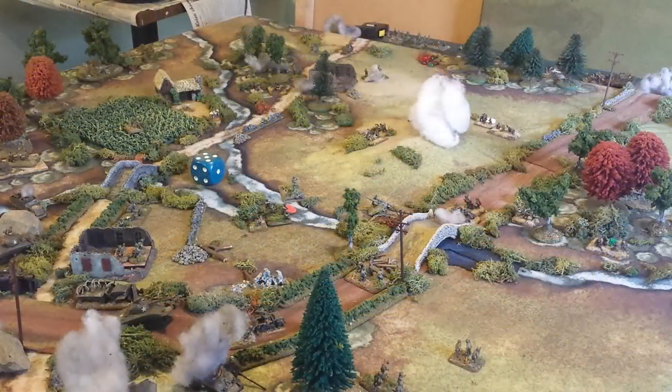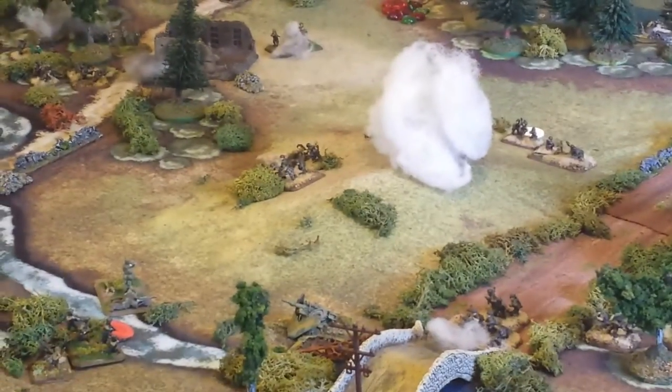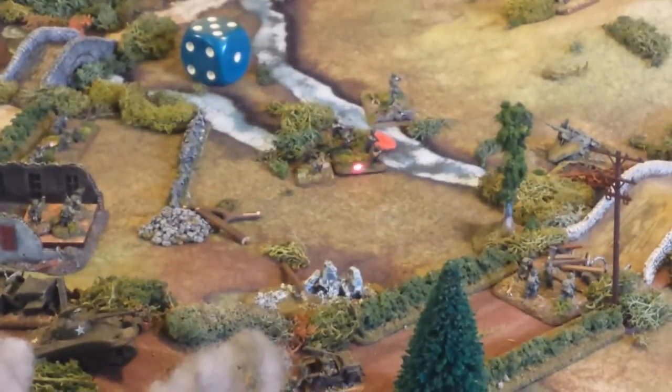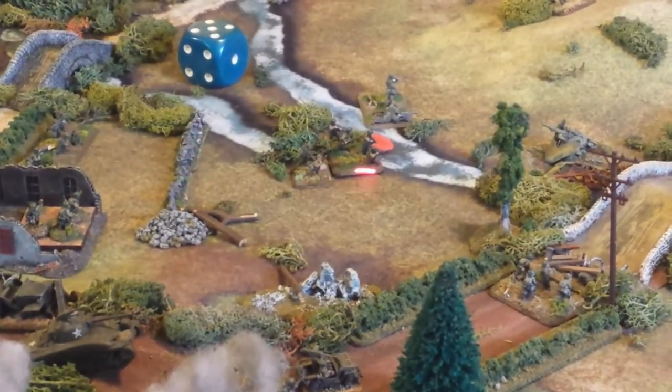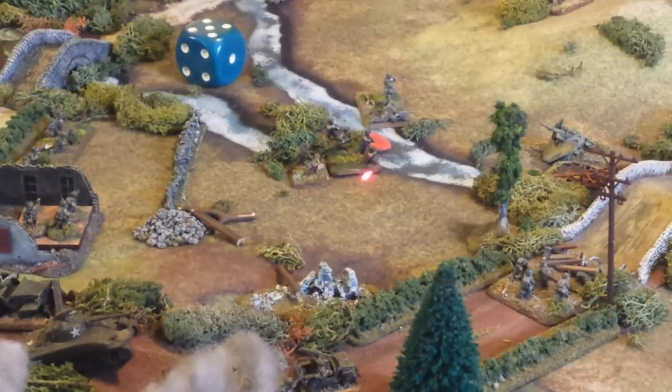Finished turn 5 for the Americans during their command phase. One of the first things they did is lay down smoke on that MMG up on top of the hill — that gave them some cover when they advanced. Right here, up to the stream, they pulled units out of the wall section and are now advancing in this area. One unit was hit with defensive fire and is suppressed.